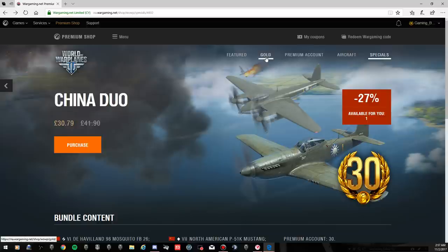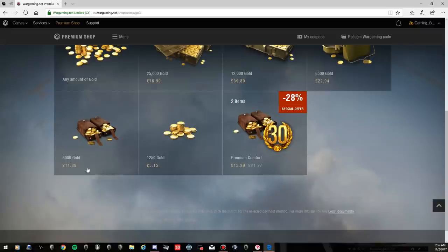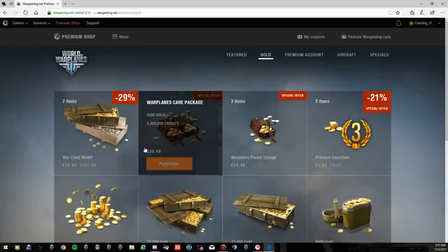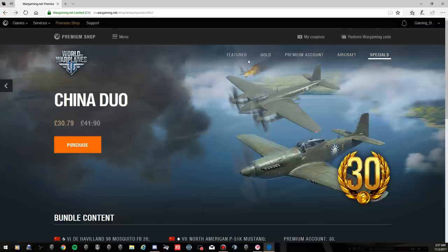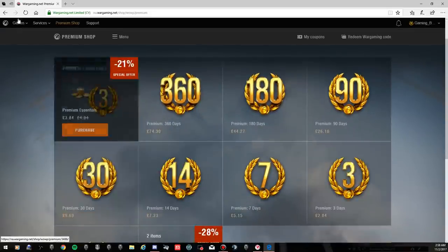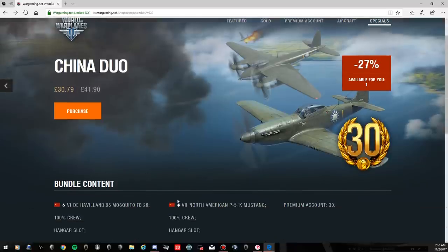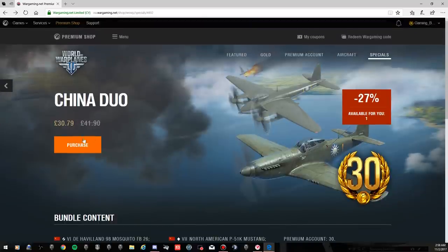Let's have a look at the gold side of it. The current price of 3,000 gold is £11.39. Then we get the premium account for 30 days - 30 days is £9. So you're looking at £20 for those two items. So with £20 worth for those other items, you're basically looking at £10 or £11 worth - or $10 to $15 - for these two planes.